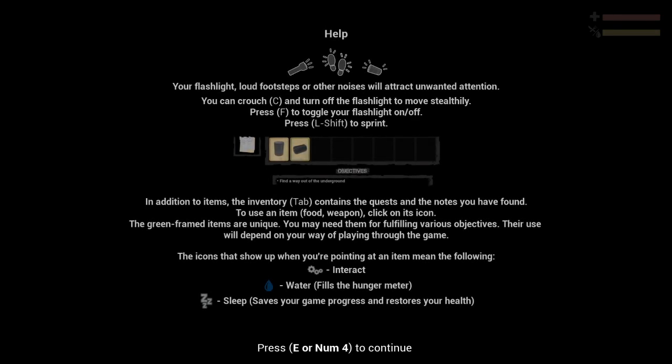So far, a pretty messed-up way to start. Your flashlight, loud footsteps, or noises will attract unwanted attention. You can crouch and turn off the flashlight to move stealthily. I actually changed the inventory key from I to Tab, because that just feels better to use on a keyboard.